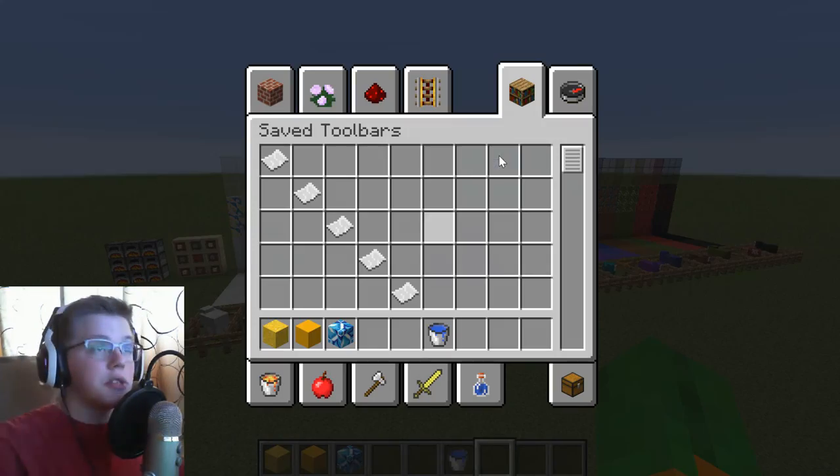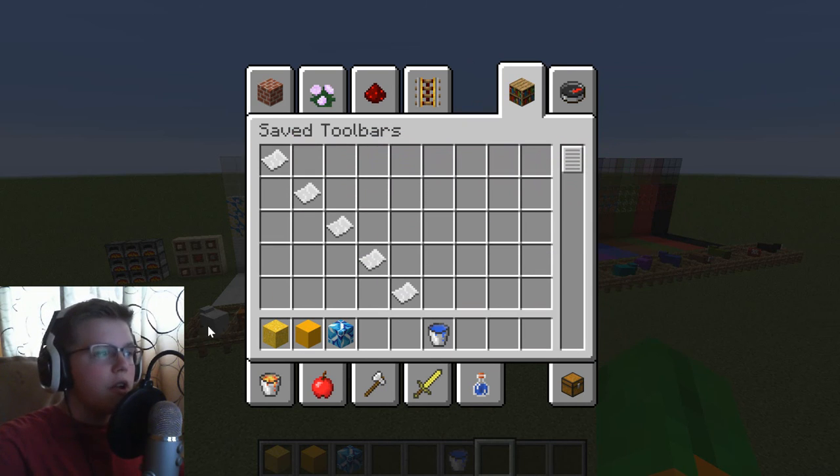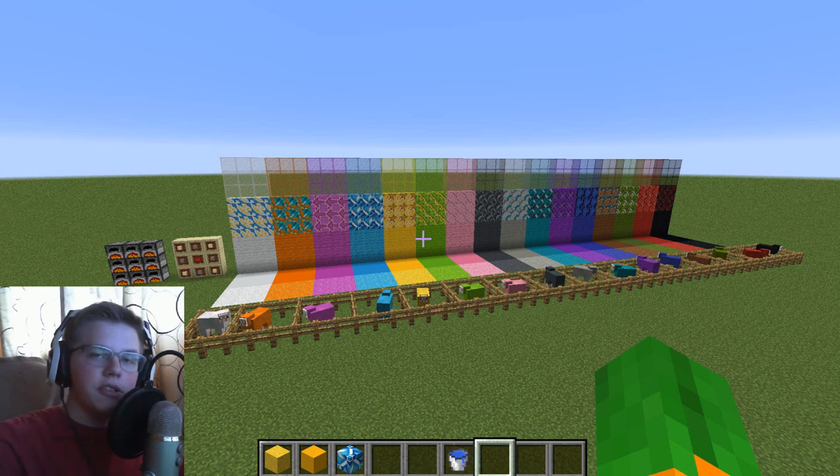There are a couple other small changes, like in your creative inventory you can now set a hotbar for your items and just click it to switch to a new hotbar, which is really nice. There are probably a couple more things here and there, but I want to keep this video short. If you want more in-depth coverage, I'm sure there are other videos you can look at, but this is the main stuff.